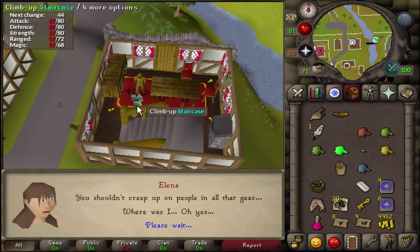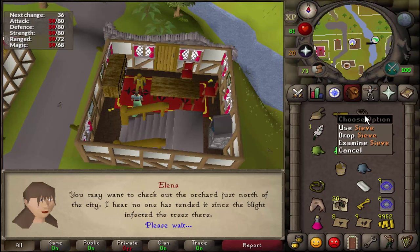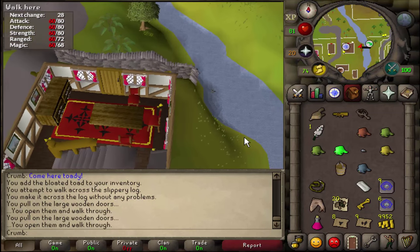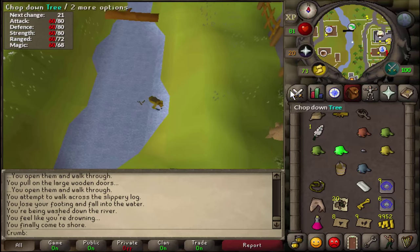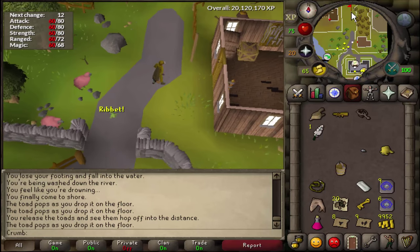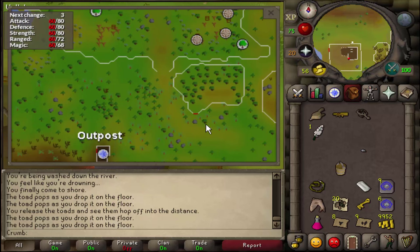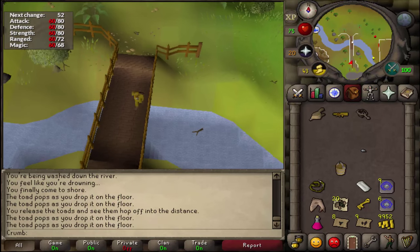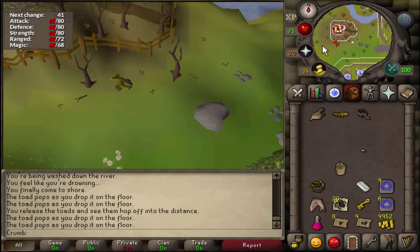After a bit, if you talk to Elena again, she's going to give you some sort of weird item — I think it's called the Sieve. We need to run back east. If you have any toads on you, or the feather, or the crunchies, you can drop them. We need to get to a specific area on the map shown here.